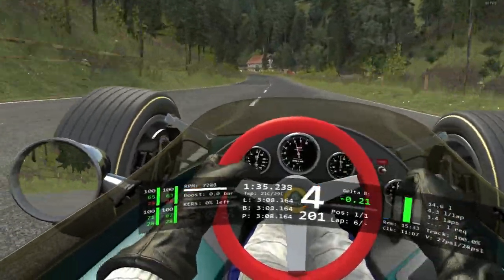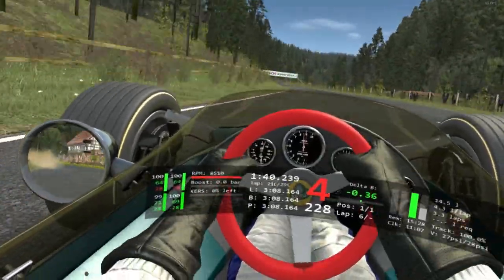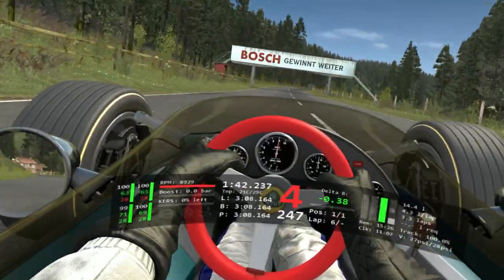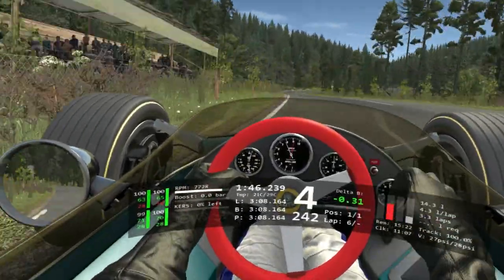Up to 4th, trying to stay on full throttle, but maybe breathing and lifting slightly at this compound double left. Up to 5th for the right under the Bosch sign. Braking right before the crest here, down into 2nd for the bridge.